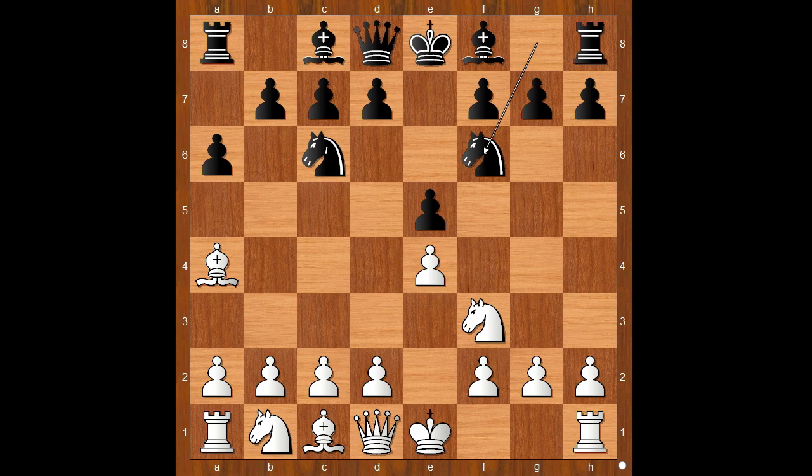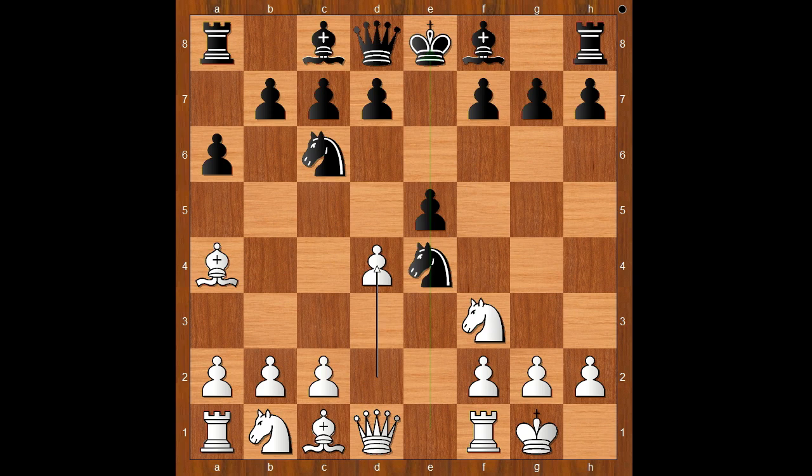How to defend the pawn? LaRoshtin castled kingside, allowing black to take the pawn, and this is what happened.